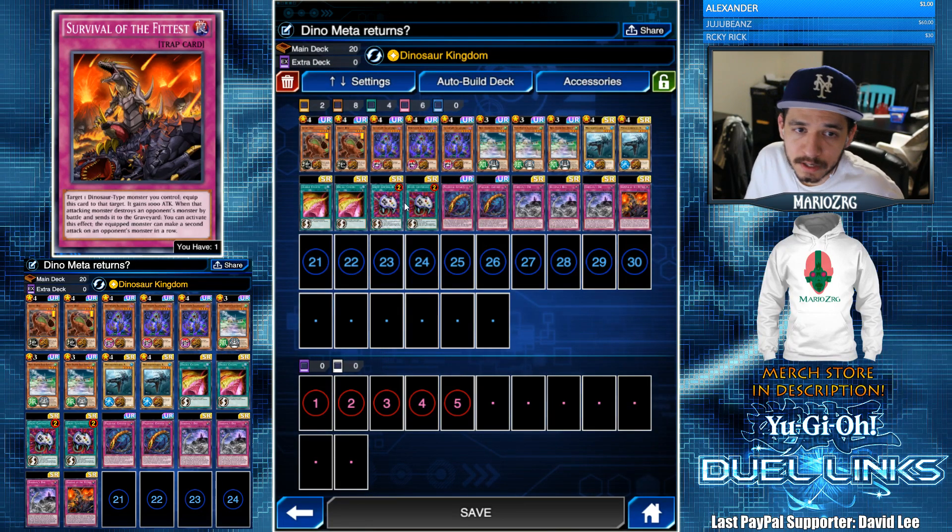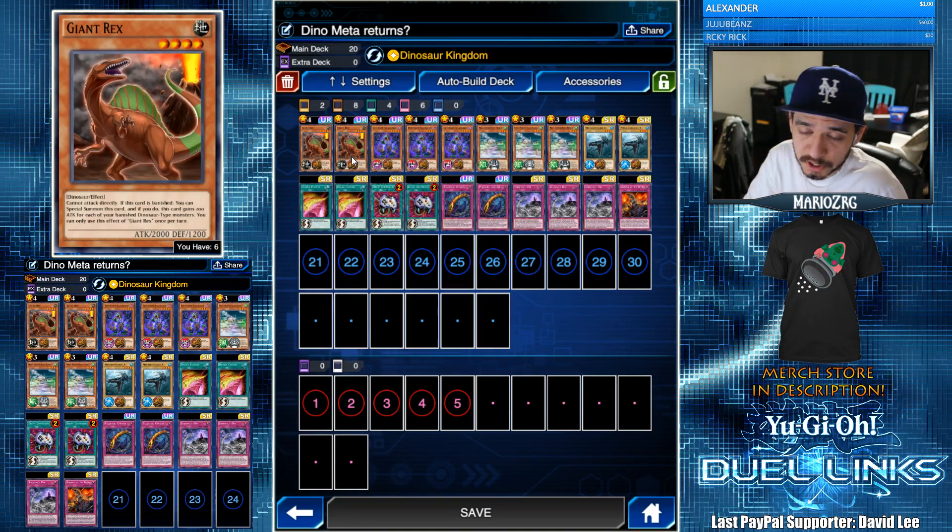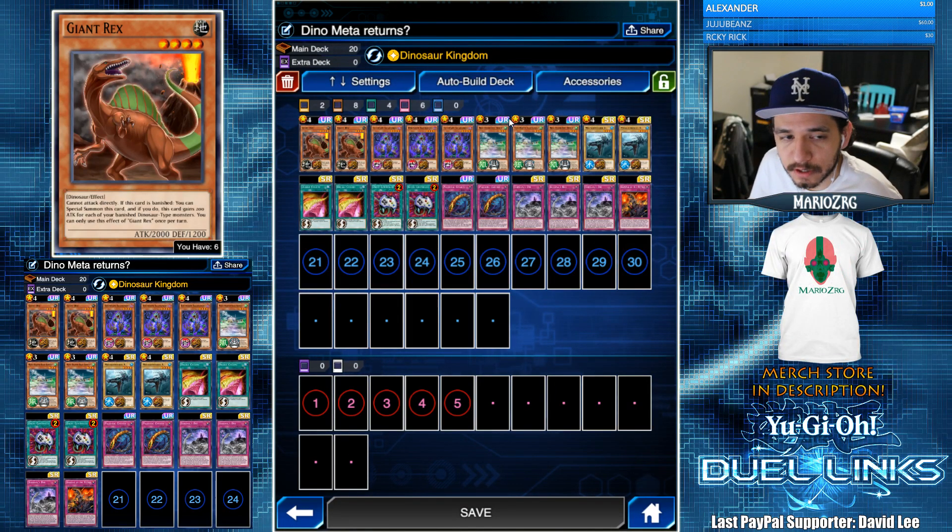That is crazy because it can help you OTK against a lot of decks, especially if you put it on a Giant Rex who is going to get to 3300 on their Dinosaur Kingdom, which is insane.